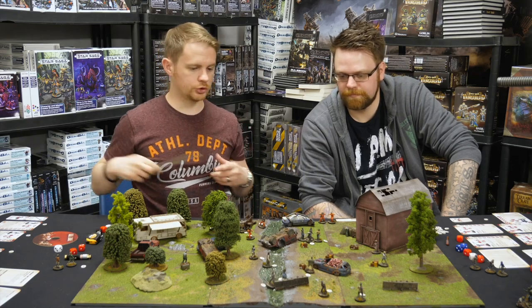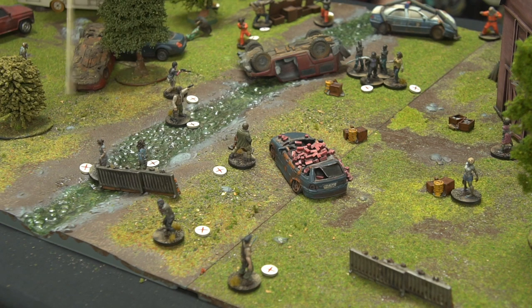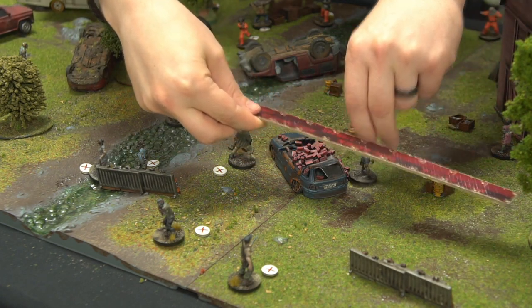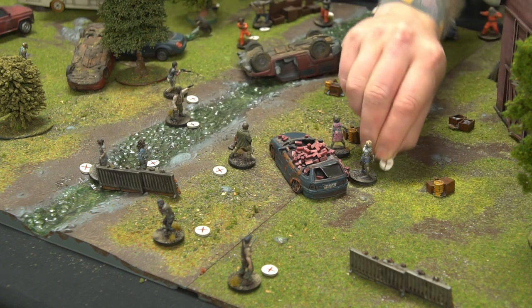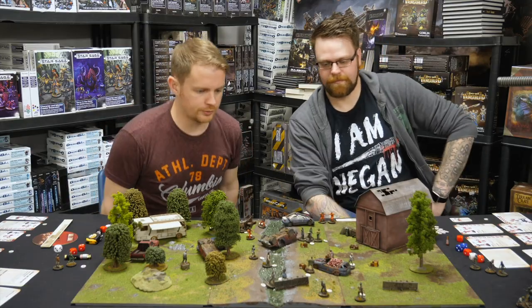We've caused some mayhem. The two walkers that have already moved, we can ignore them - they've already activated. In All Out War, Bruce would have been absolutely swarmed, but in this version you can shoot a lot more. The remaining walkers shamble towards Bruce, hitting the car - they've now both activated. That's cleaned up a lot of the board, and that's the end of Bruce's turn.